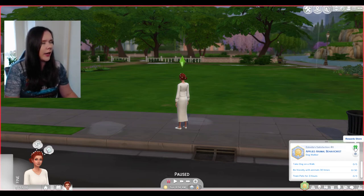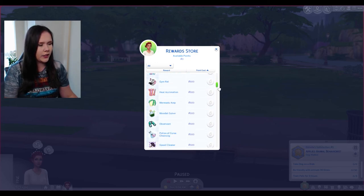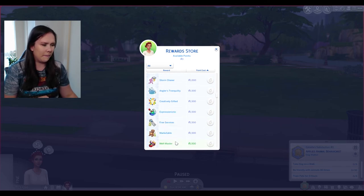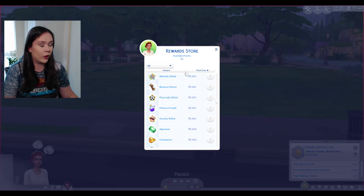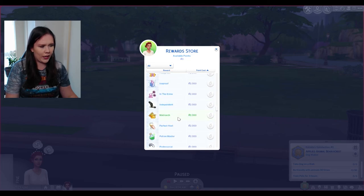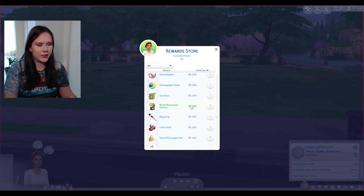Something I came across was a mod slash custom content download that expanded the rewards store. You have your usual things, but this creator has added more options. Things like Creatively Gifted, Melt Master, and Mentally Gifted — there's a lot of fun things you can use your rewards points for. They're not cheap either, so you still have to grind as hard as you would in the base game, which keeps it balanced.